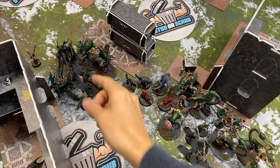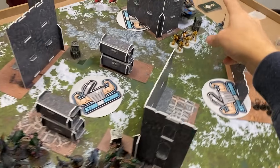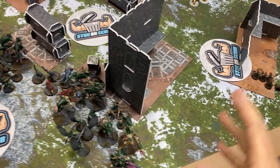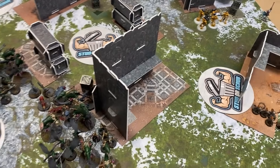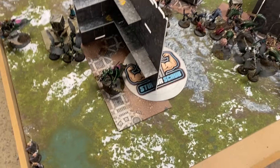I did put my Scourge more aggressively — Scourge, Scourge, Scourge. Because their Night Spinners are back there, they're going to be more mission-based rather than actual killing. I could shoot Wraith Guard, but then you shoot me back. So I might not want that to happen — it's a deterrent.